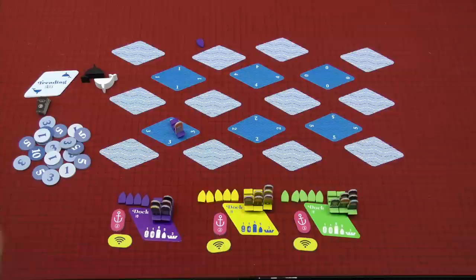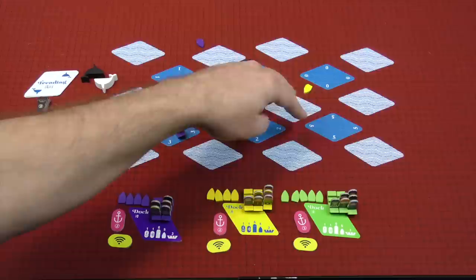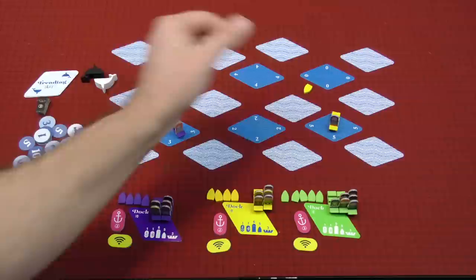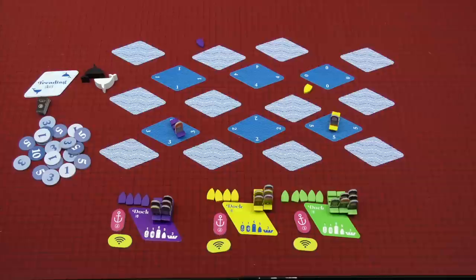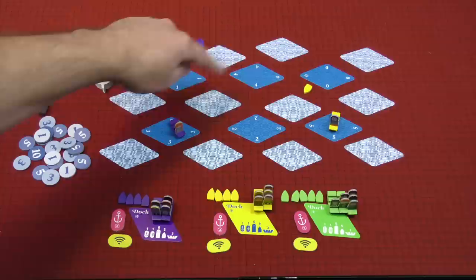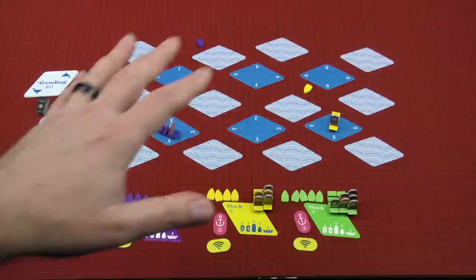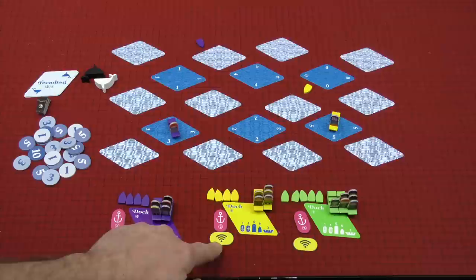Of course, having all your boats in one spot might attract the attention of the other tour operators. Another player — say the yellow player — investigates a card and finds a one. They might think this is potentially a spot where a low amount of fish will be, so they place their number one boat there as a safe bet. The other way to move, if not placing from the dock, is to move a preexisting boat orthogonally one space — but you cannot cross a fish card. So you can move here to here, but not across one of those cards.